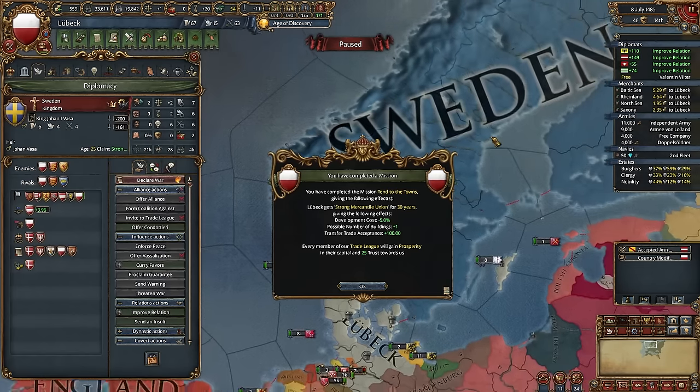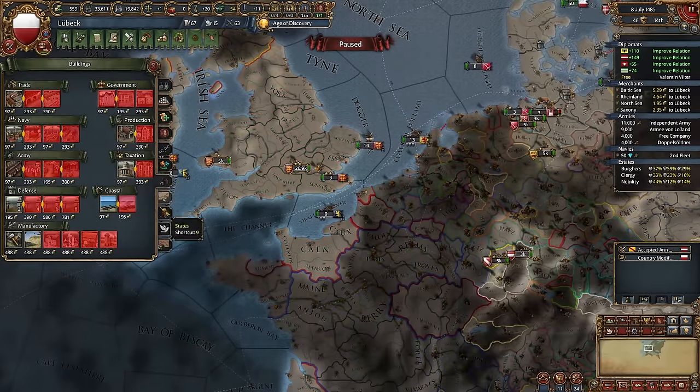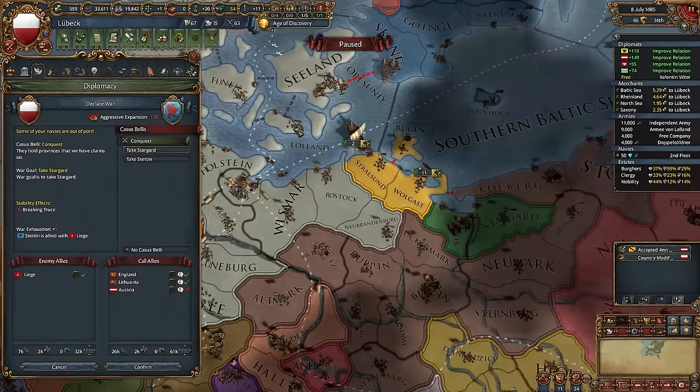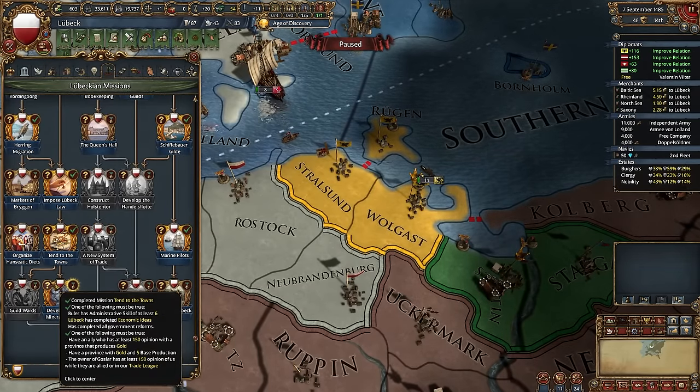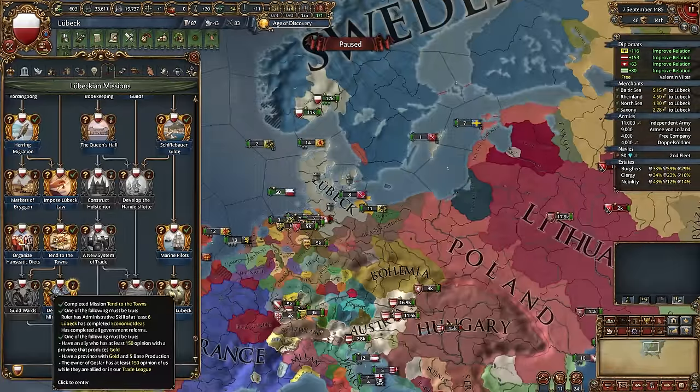I'm doing it now because soon I will subdue Sweden, and developing Swedish provinces would be painful. Now we get plus 100 acceptance to transfer trade. For now I think we can transfer, but then I will conquer it. We can finish one more mission. Develop the mineral trade — but don't do it, just forget it, not now at least.